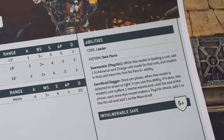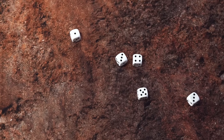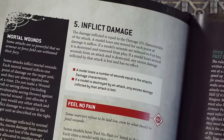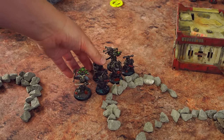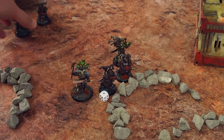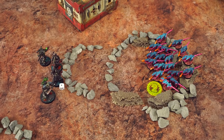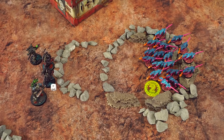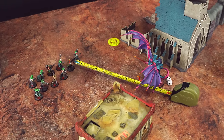You have to allocate wounds to one model until it's dead, then move to the next. So five wounds removed from this squad means two are dead and one is down to a single wound. That's the end of the shooting phase. Now the charge phase — Termagants can't charge because they advanced in the movement phase, sacrificing the ability to charge. But the Tyrant is angry and she's got cultists on her mind. I'm going to declare a charge. I need to roll two dice and make a move of 8 inches to reach engagement range — where enemy models are within 1 inch of each other.